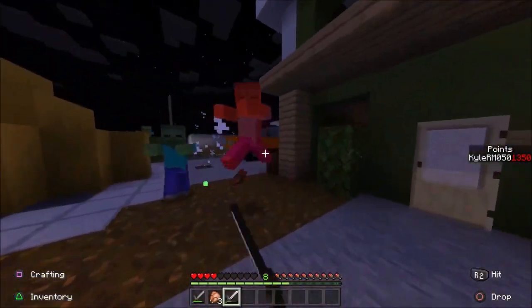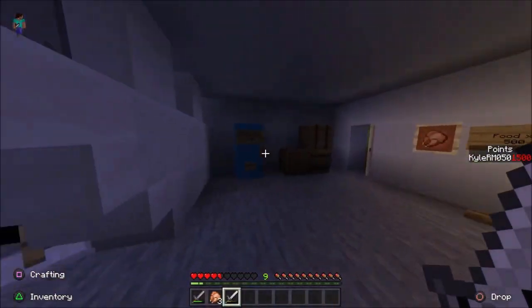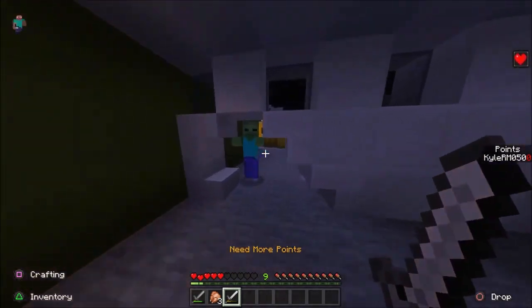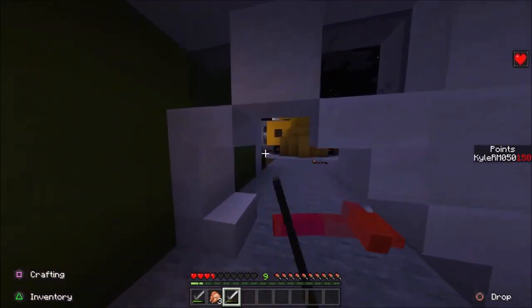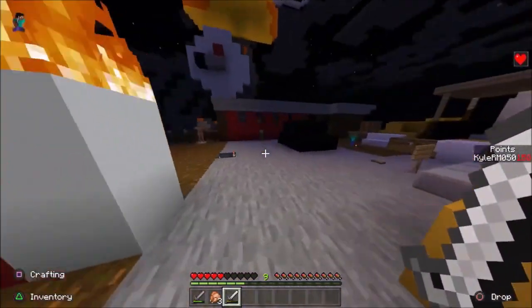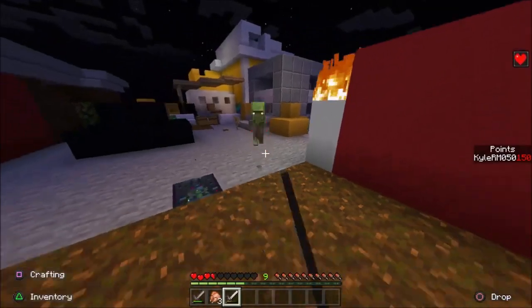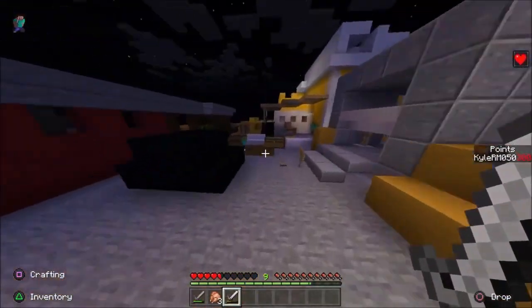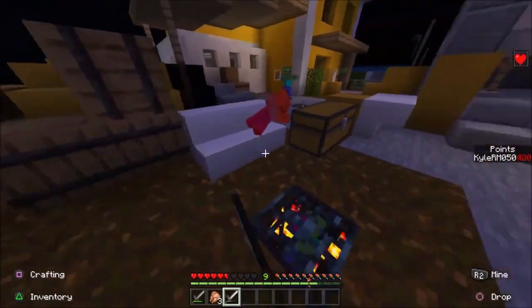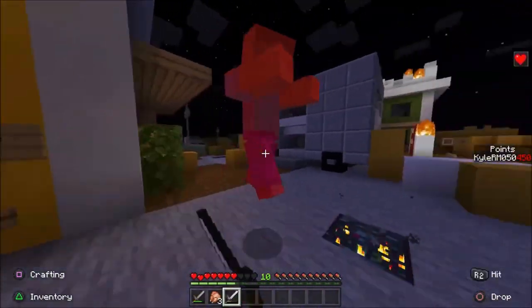Quick Revive is a crutch perk. It gives you regeneration, so as long as you're not overwhelmed and can stay away from zombies for an extended period of time, you're going to be okay. It makes Minecraft zombie fighting much easier since your regen is normally very slow. Let's kill these baby zombies and then open up one of the doors to head to one of the backyards and show you around a bit.